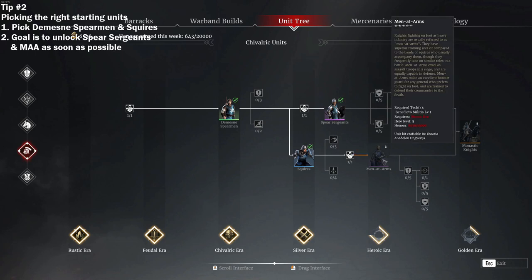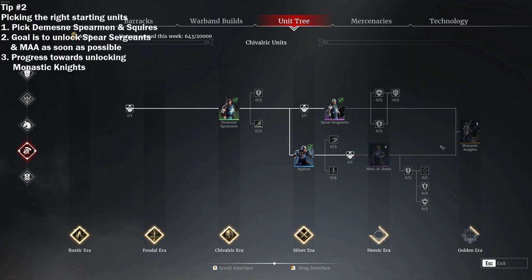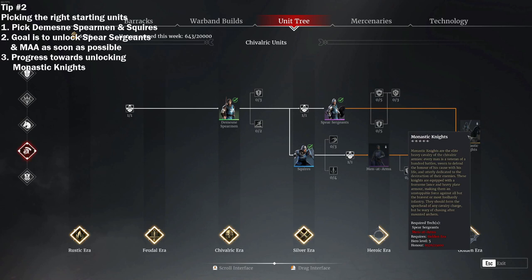With careful planning, you can unlock the spear sergeants before you are even level 30, and the men-at-arms in your mid-level 40s. In terms of progression into mid-game and late-game units, it is highly recommended you finish off unlocking all the units in the chivalric line, up to the monastic knights. The monastic knights are the cheapest tier 5 unit to unlock, and it lets you participate competitively in territory wars.